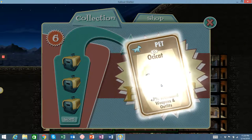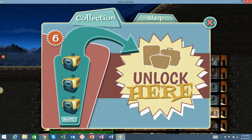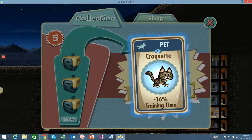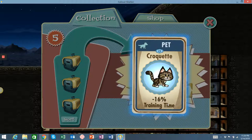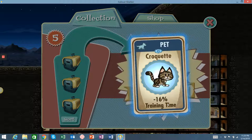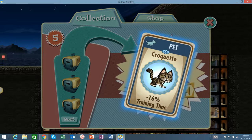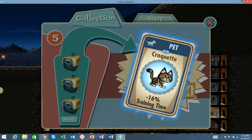Look at this little awesome cat — another weapons and outfits common card. Croquette, training time — oh wow, that's really impressive. I don't believe I have one with that percentage. Most of my training time pets are in the 6-8% range; that 8% we got earlier might have even been higher than some of my others. So this is really a good card. My gut says I might have one more around this range or higher, but this is still a really exciting card. I have a lot of people in training right now — we'll equip that right away.